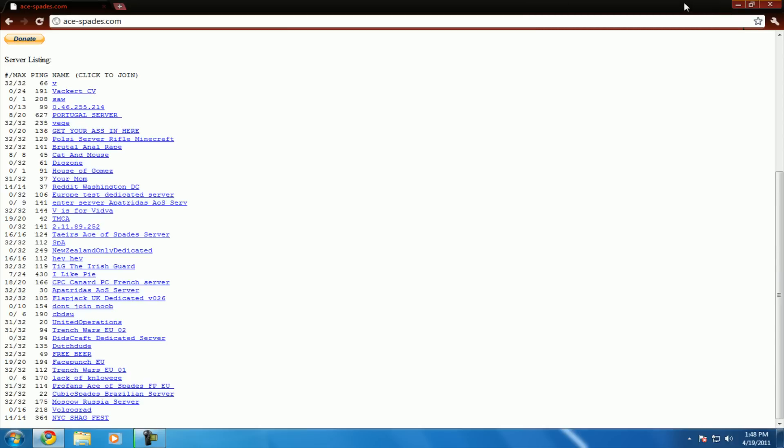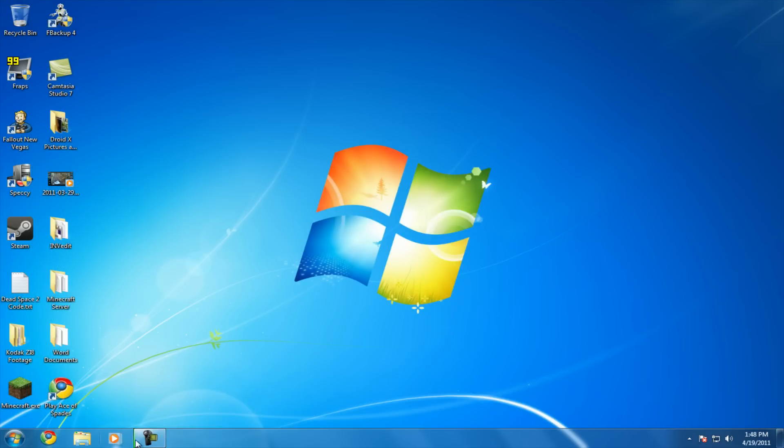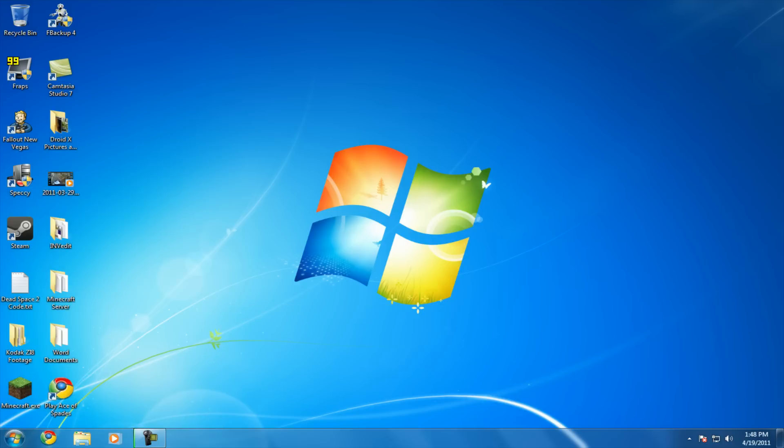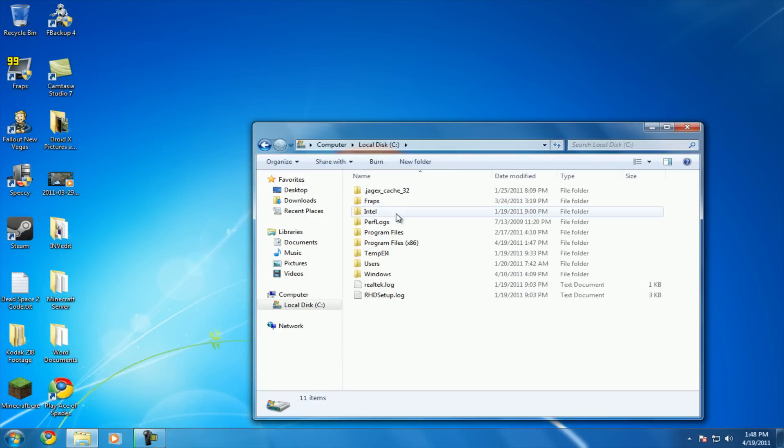Now comes the more detailed part. I'm going to teach you how to change your name in Ace of Spades — basically everything: change your name, change your resolution. In order to do this, you're going to go to — click on your Start button, Computer, click on your local disk drive or whichever one's your main one, open it up, hit Program Files.